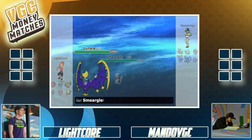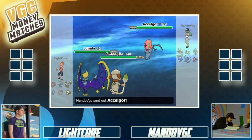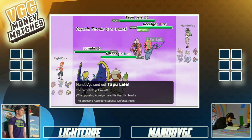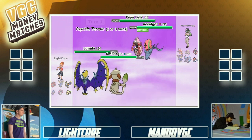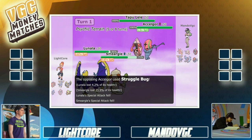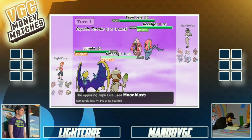Lunala and Smeargle — I think this is a dominant lead. Smeargle can redirect, Lunala can Trick Room or Tailwind. But it's versus Tapu Lele and Accelgor, and Accelgor is an absolute beast. That move Struggle Bug is gonna give Light's team a really hard time.